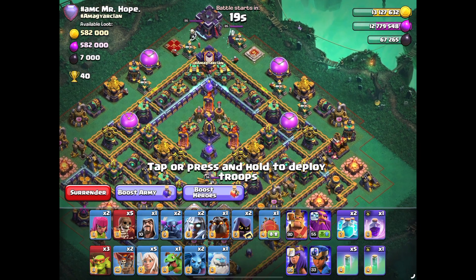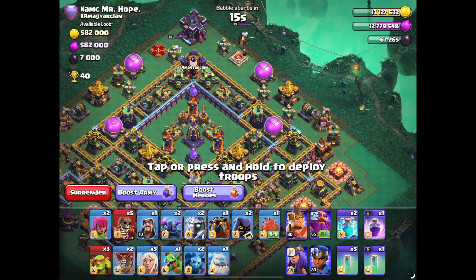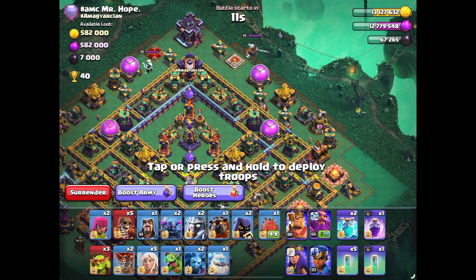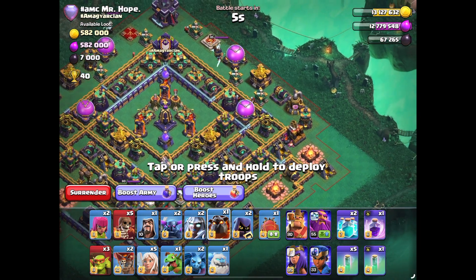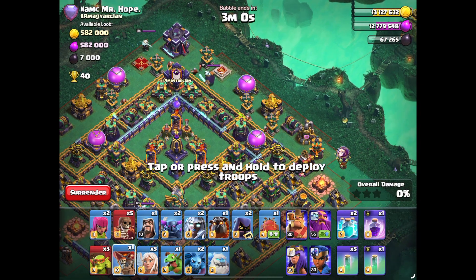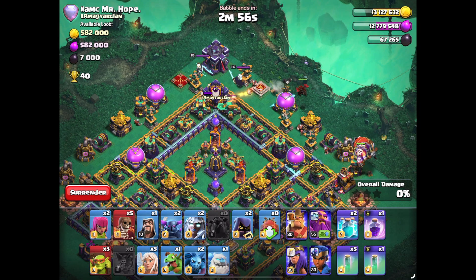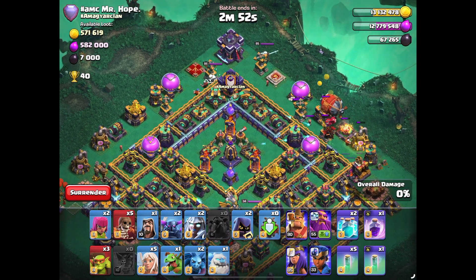So we have AMC Mr. Hope here and we're gonna drop our Lava Hound in our blimp and hopefully try to get as close to Town Hall as possible. Okay, so let's go. This will defend the blimp and catch all of those mines.